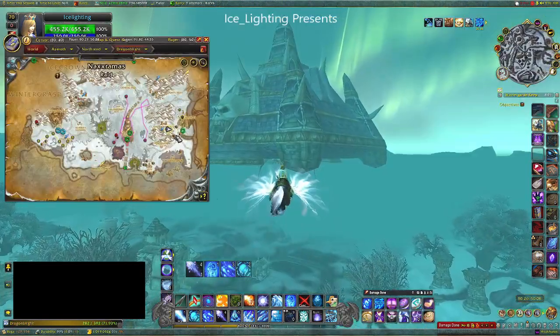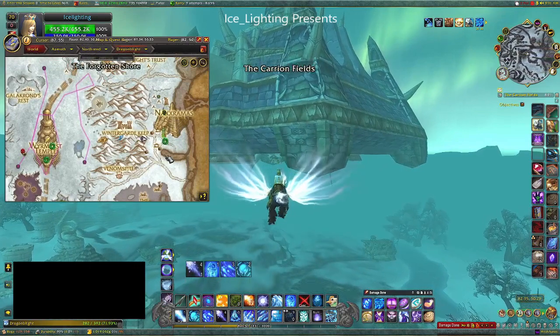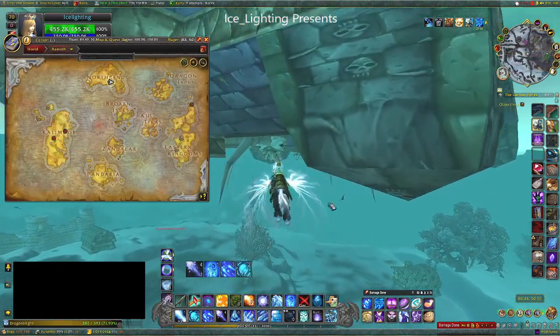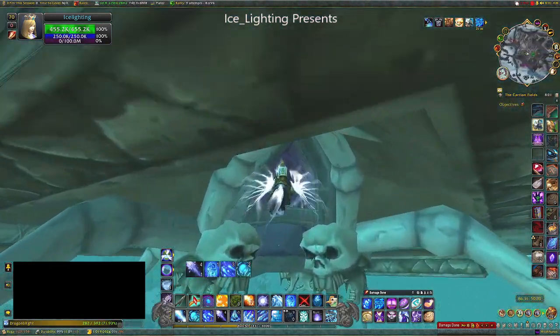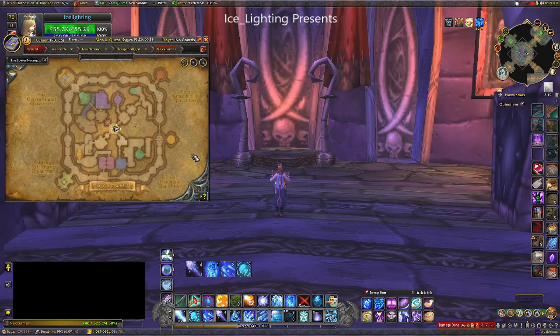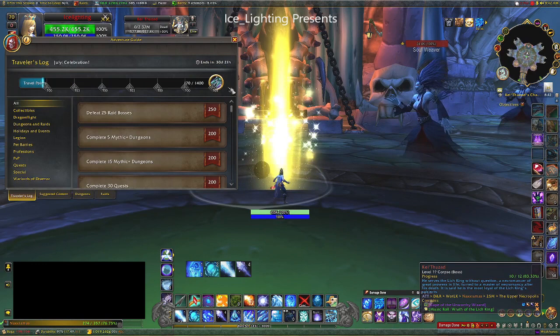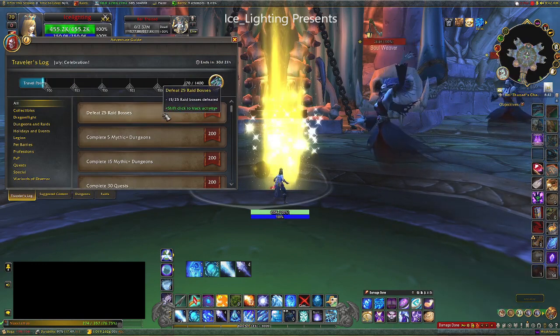Next up I decided to do the 25 raid bosses. It doesn't specify Dragonflight so you can do anything you like. I tend to go to Naxxramas first, which you'll find in Northrend — you enter through the bottom. Naxxramas has 15 raid bosses and as it's an old legacy raid they are really easy — you can one-shot them at level 70. There are four quarters to complete before you can go up through the center. When you defeat the final one I'm now at 15 of my 25.